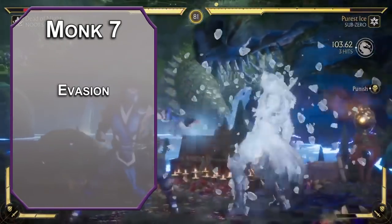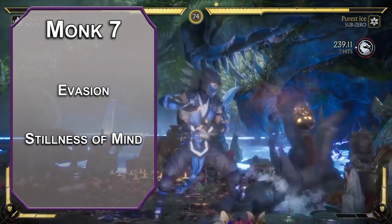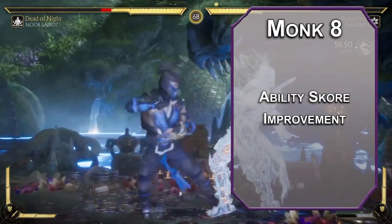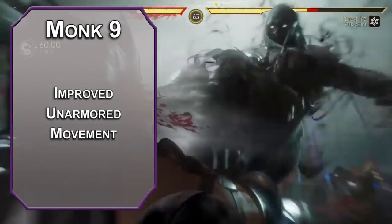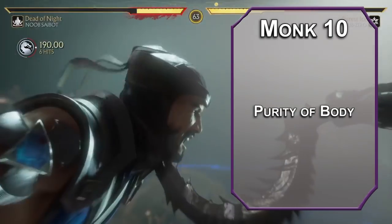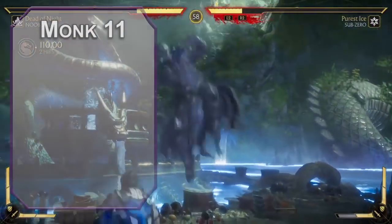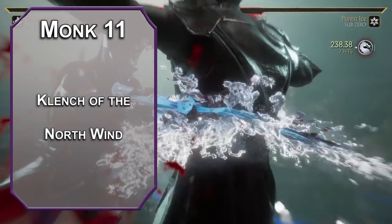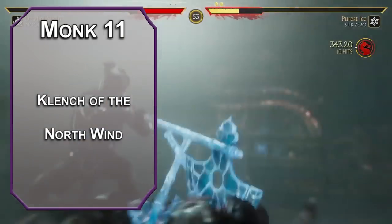7th level monks get Evasion, letting you take half damage on failed saves and no damage on successful ones. There's also Stillness of Mind, letting you spend an action to remove a charm or frightened effect. 8th level monks get an ability score improvement — invest in dexterity for better punching and armor. 9th level monks can run up walls or over water while not wearing armor, though only while moving. 10th level monks get Purity of Body, making you immune to poison and disease. Our capstone is 11th level of monk, mostly for the d8 monk damage die, but you can also grab Clench of the North Wind, spending 3 ki points to cast Hold Person with your Wisdom modifier.